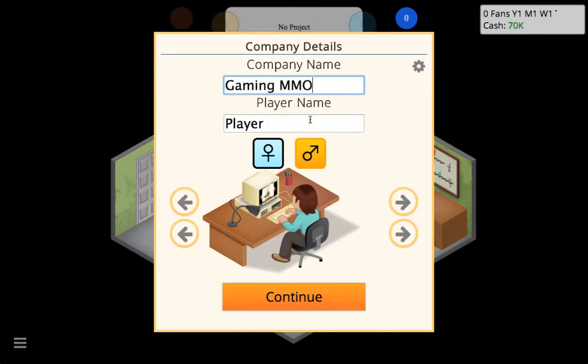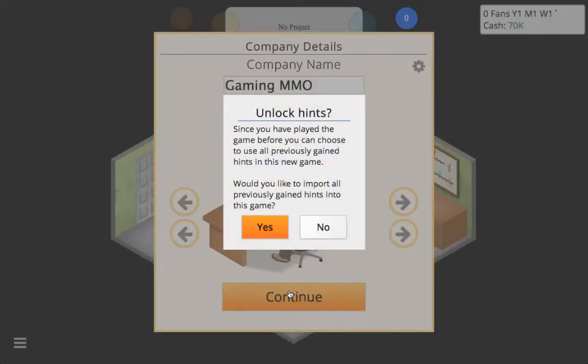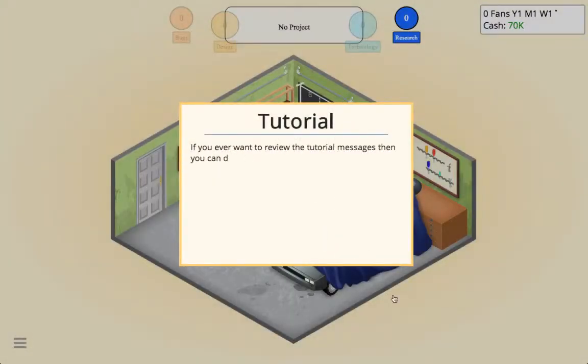Before you can start your venture you have to give your upcoming company a name, so we're going to do 'Gaming.' We're just gonna leave the character like that because the customization isn't great — I have brown hair so we'll just go with that. We're not going to focus on the character.